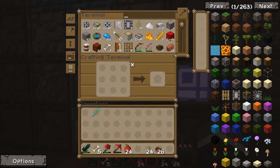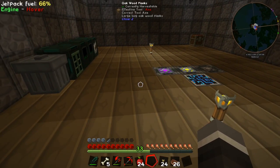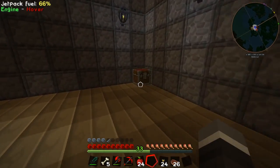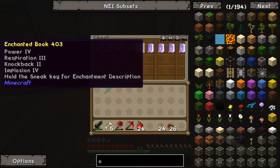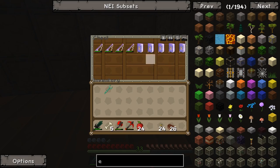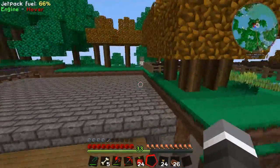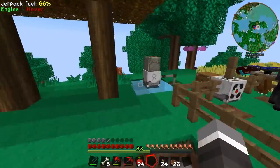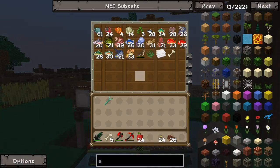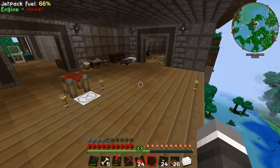The next thing I want to work on is getting our ender quarry set up. I've got nine enderpearls — I think I need around seven for the ender quarry, but we'll have a crack. We've also got all these enchanted books with some pretty good enchantments from our fisher outside. I want to copy those because I don't want to waste them, but I can't quite remember what mod I was going to use — I think it's the typesetting table and printing press from Bibliocraft.